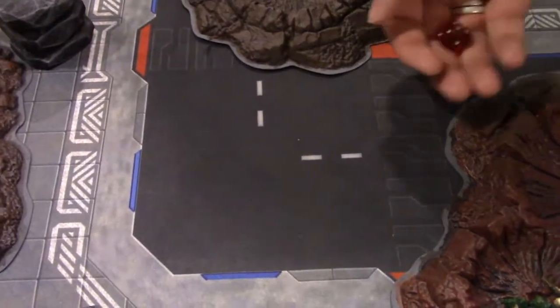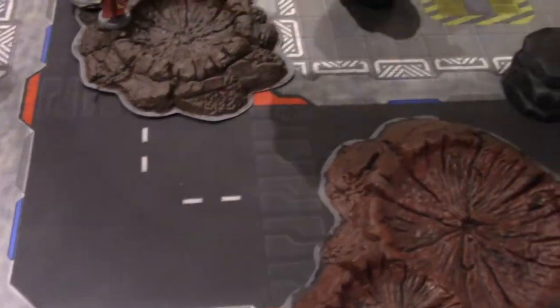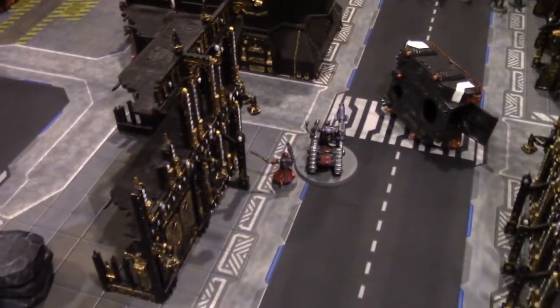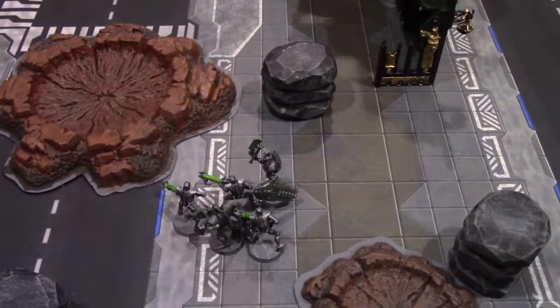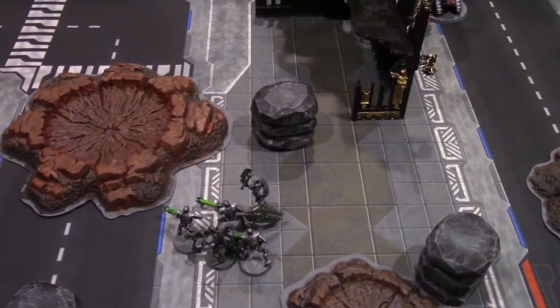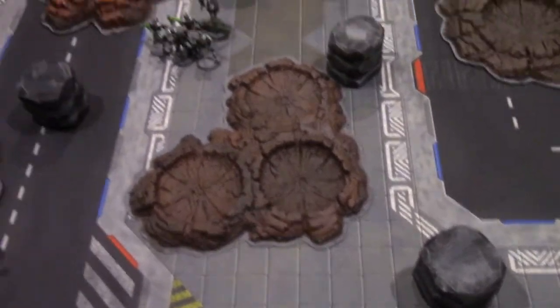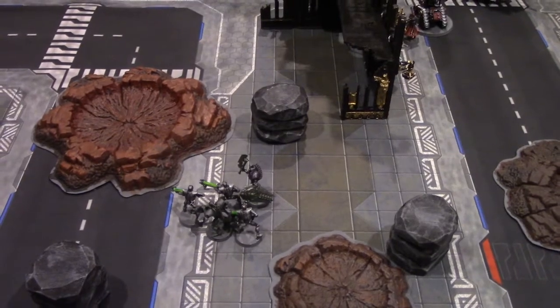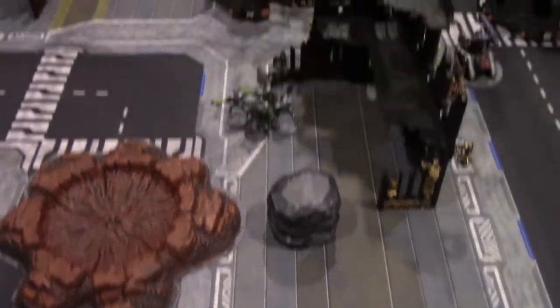Zombies consolidate towards the nearest enemy. Adeptus Mechanicus rolls random chant — five — Machine Might, plus one strength. Advances ten inches total with both guys. Necrons use the Chuck Norris reroll boon — moving and advancing, rolling for the advance die. Total of eleven inches moved. No targets to shoot at this turn, so the reroll bonus goes mostly to waste.